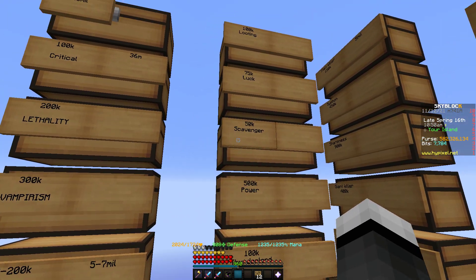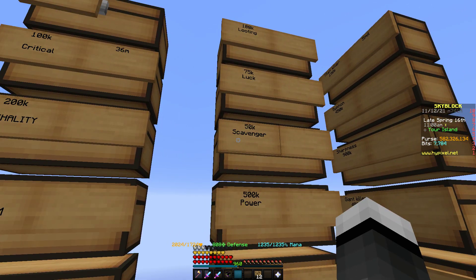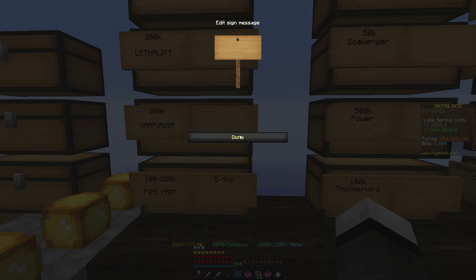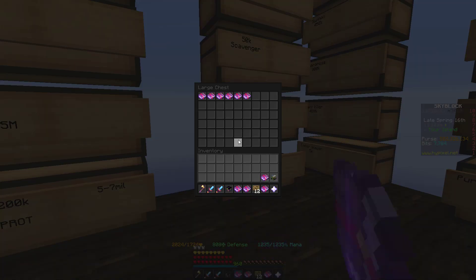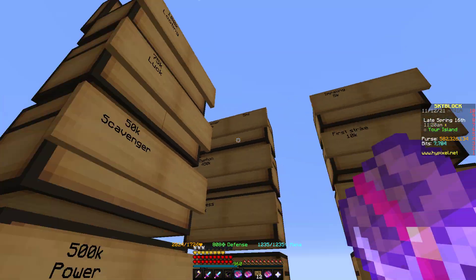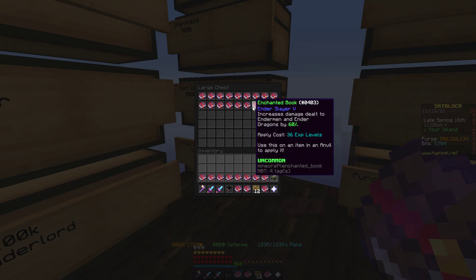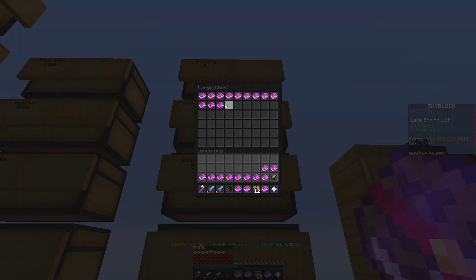So you don't accidentally spend too much — like usually scavengers is 50k, you don't want to spend 500k on it, because these items don't have a ton of supply. So you buy all these, and then it's super easy to craft. You just grab one of each thing — vampirism, Thunderlord — you just go through everything that you want on a book. A lot of these are basically free, which is the fun thing. We've got Sharpness, Giant Killer, Ender Slayer, Execute. These ones are craftable, so that's why they're so cheap.